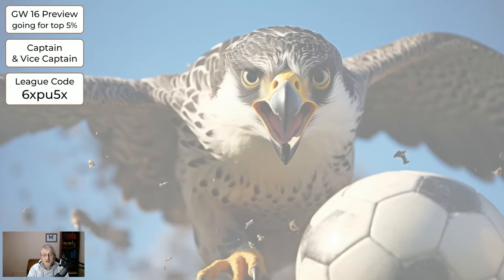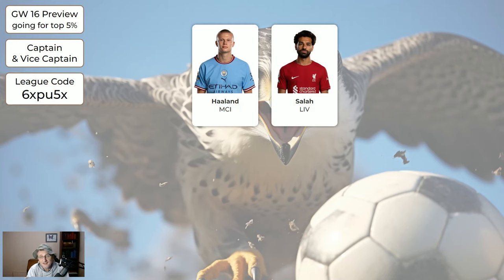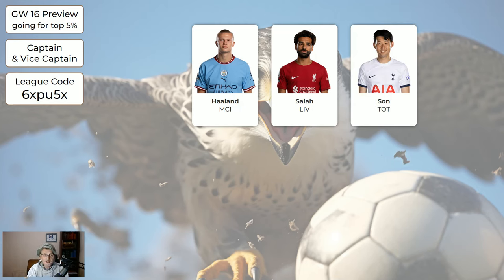Regarding captaincy, we have some good choices this week. Haaland is away to Luton — I would expect him to be the most captained and he's the safest choice this game week. Liverpool are away to Palace — Salah's got a reasonable chance of returns there. Son at home to Newcastle — Tottenham's tactic is they just attack whether winning, losing or drawing, and Son is often involved. All three are good captaincy choices, but because of ownership levels I'd say Haaland's probably the safest.